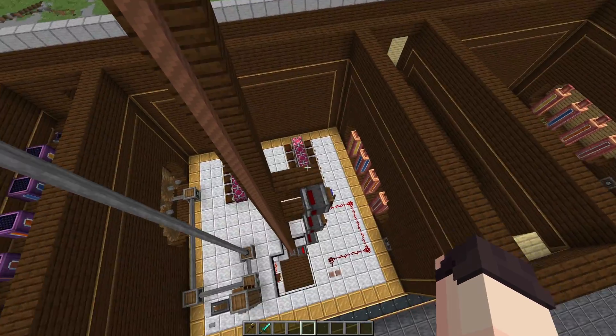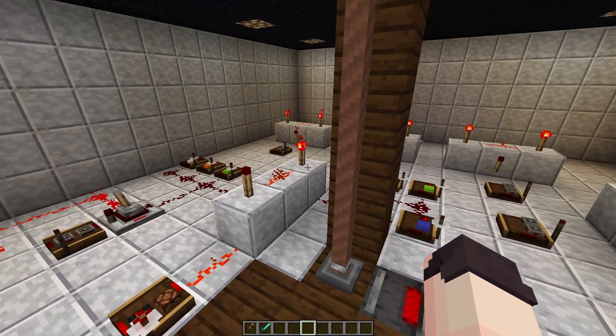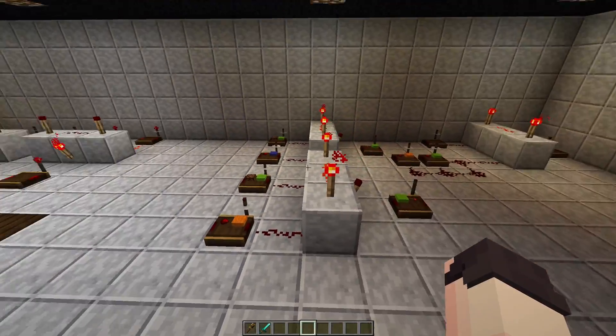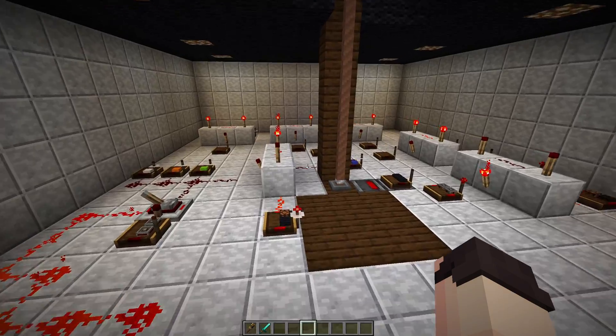Now for every floor we have a redstone detector here, and we can follow them down to the basement. This is where all our redstone logic is. For five floors you need 11 AND gates, and for every floor you add you need two additional AND gates. It may look a little bit complicated, but I've tried to make it as easy to understand as possible. You can definitely reduce the size of this, but I think the way I've made it here makes it easier to understand, so some things are going to be redundant — but that's for learning purposes.